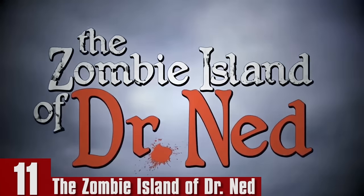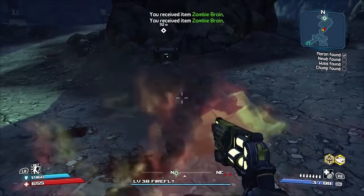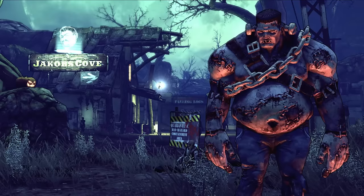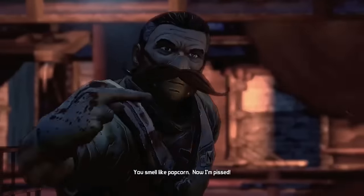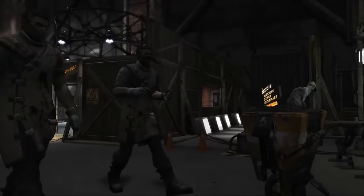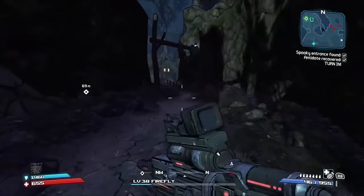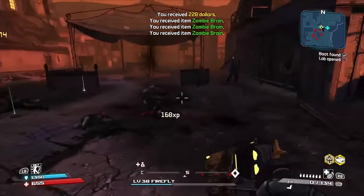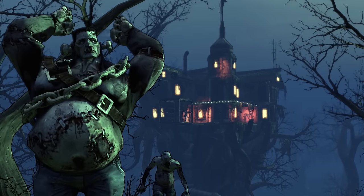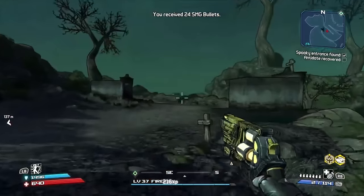Number 11: The Zombie Island of Dr. Ned. Welcome to Jacob's Cove, where the season is always spooky. I'm a pretty big fan of this DLC as the whole thing is one big aesthetic — tons of horror-themed elements and monsters: zombies, werewolves, Frankenstein monsters. Dr. Ned is also a really funny antagonist. Unfortunately, everything else is fairly lackluster. Because it wasn't intended to be a Halloween-themed DLC, the environment is dead, barren, and swampy — nothing that sticks out or makes you excited to revisit. Coming here to encounter and fight the unique monsters is fun for the novelty, but I never come here to experience Borderlands. I come here for the sights and to laugh at Dr. Ned.